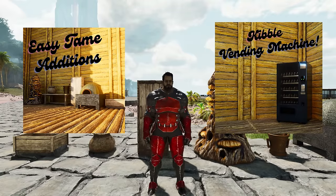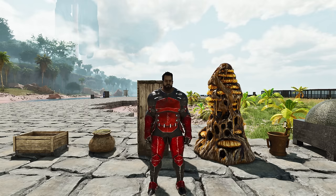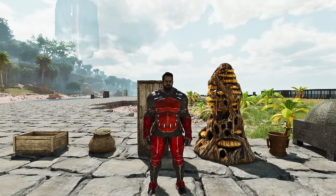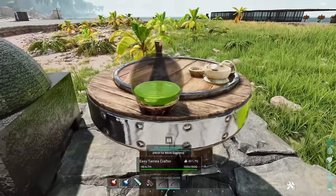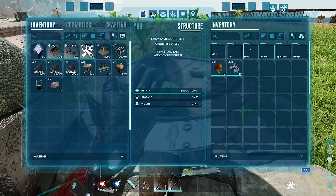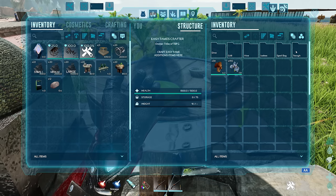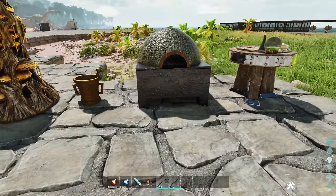The next two mods are a two-for-one. Cannibalistic has made a mod called Easy Tame Editions and another mod called Kibble Vending Machine, something we used back in ASE a lot. Easy Tame Editions gives you a few things to help with the taming experience and all the items are improved from the vanilla version. The first structure table is where you make all the items. Inside you've got the Dino Pestle, the Grill, the Hive, the Ice Box, the Spoil Bag, and the Trough.